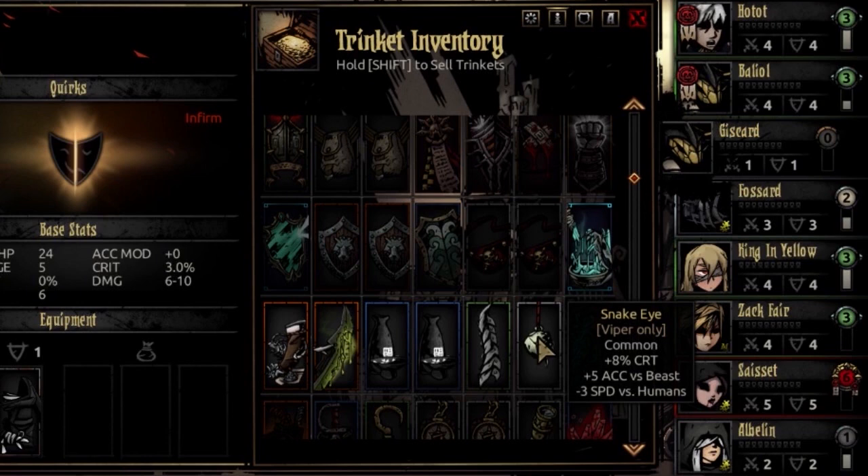Her common trinket is the Snake Eye — plus 8% crit and plus 5 accuracy versus beasts, but minus 3 speed versus humans. It's pretty functional for an early game trinket, and that 8% crit almost makes me want to use it more often than I currently do.